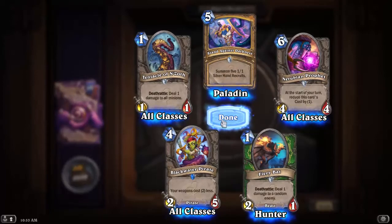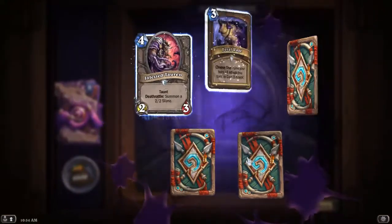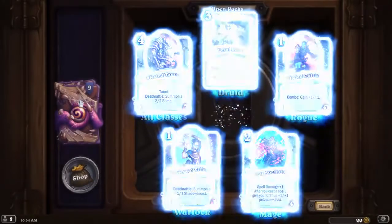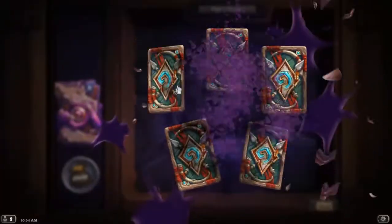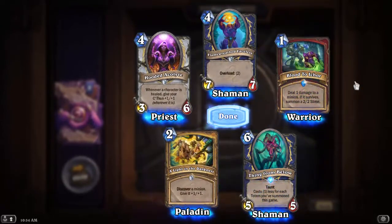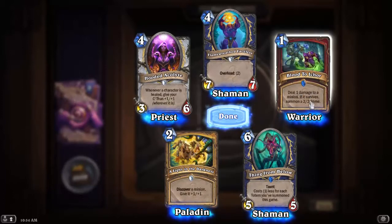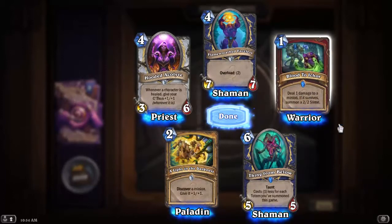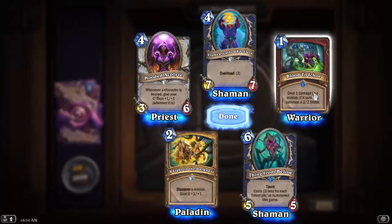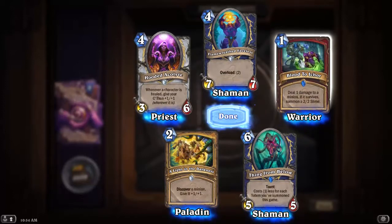Another Blackwater Pirate. Cult Sorcerer — that's a duplicate. Blood to Ichor: deal 1 damage to a minion, if it survives summon a 2/2 Slime. That's interesting — imagine that with something like the Acolyte of Pain, where Warriors are already using it, dealing 1 damage, drawing a card, and getting a 2/2 Slime.